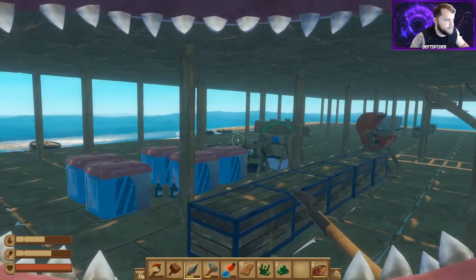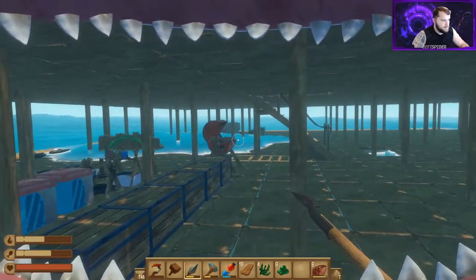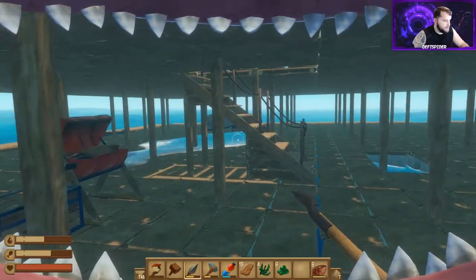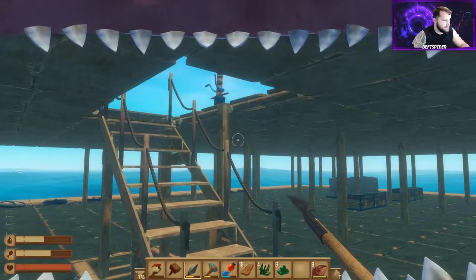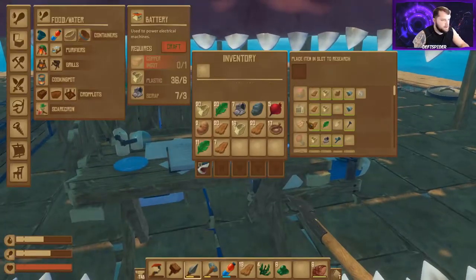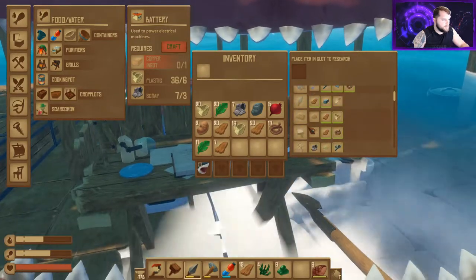Hey guys, welcome back to another episode of the Raft. This will be episode four in the refresher series, starting with a fresh playthrough. Today we're going to put an anchor in and probably go ahead and add the antenna and the receiver. If we go over to research, we still need to research the receiver and the antenna.